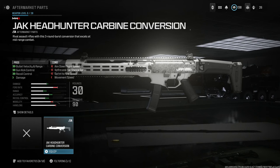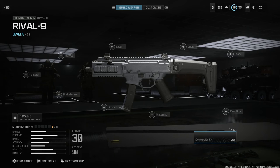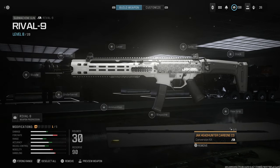The description says you can rival assault rifles with this three-round burst conversion that excels at mid-range. Pros include bullet velocity, range, gun kick control, recoil control, and damage. Cons are aimed-on-sight speed, hipfire, tac stance, sprint-to-fire, and movement speed. It will decrease rate of fire, but I think that's bugged right now and I'll show you why. You're getting a lot of pros — this is mainly made for mid-range and you're no longer full auto. We'll go ahead and select that.